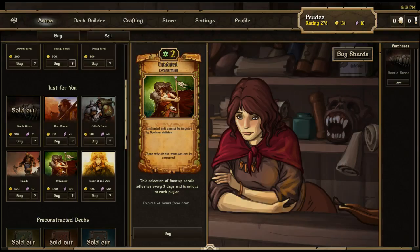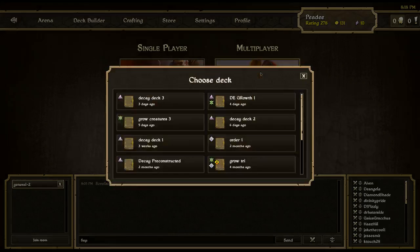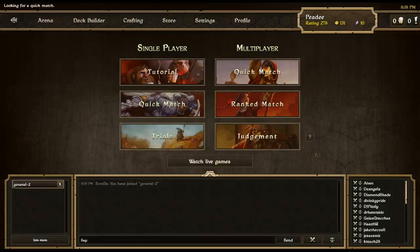Even though that's an Order card, it's definitely something I want in my deck. We're going to try to earn enough money to buy those tonight. I'm not going to put the Beetle Stone in my deck right away because it really doesn't work unless you have two. Let's just go straight to quick match with our decay deck — our amputated decay deck.